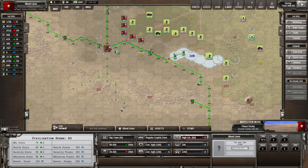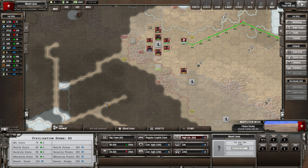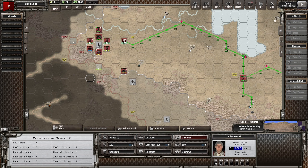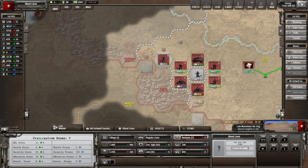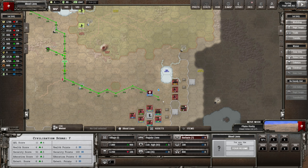Hey folks, welcome back — it's episode 24 of my let's play series of Shadow Empires, the Blood Lions, playing on an ice planet. It's been pretty difficult as always. There's been lots of expansion, lots of taking over territory owned by nomads. We've actually pushed up to Schwarzmark now. I really want to get into these mountains, so I need to get in there quick.